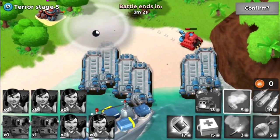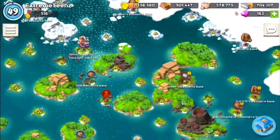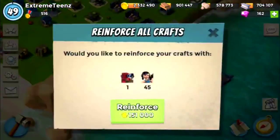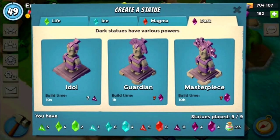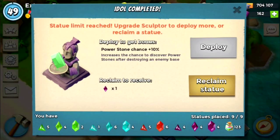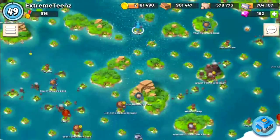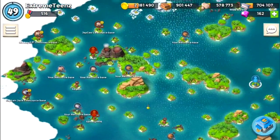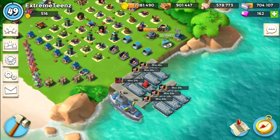All right guys, this is going to be wrapping up my video. If you guys enjoyed, make sure you give it a thumbs up. I usually can't beat Terror Stage 5 on Volcano Island with any troop combination, so I'm not totally surprised that I couldn't beat it. But I like this strategy, so I'm going to stick with it and maybe try to do a push with it. If you guys enjoyed, make sure you hit the thumbs up, and if you haven't already, subscribe. Leave troop combinations that you want me to do against Dr. Terror. Anyway, see you guys later — peace out.